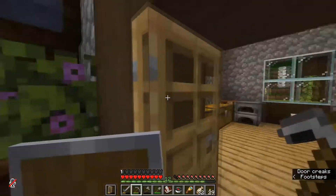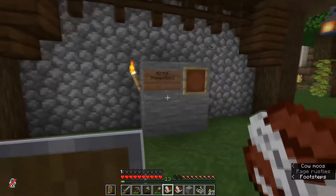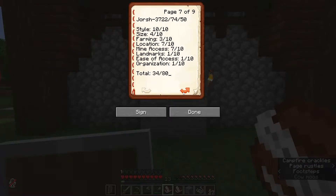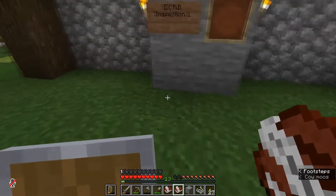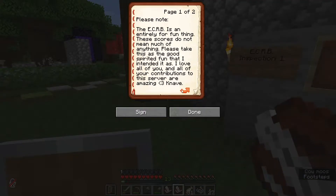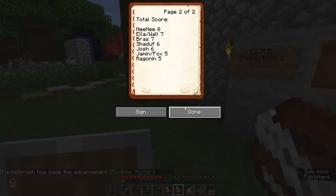I'm going to take a short break here and tabulate some scores, then post them on the wall. Now what I did was just averaged everything out, got a medium ranks grading curve scale, graded everybody according to that, and rounded up to the nearest ten. Here are the totals: Nini with 8, Ella and Knave with 7, Prez with 7, Shadoof with 6, Josh with 6, Jamin and Sassy with 5, and Ragnan with 5.